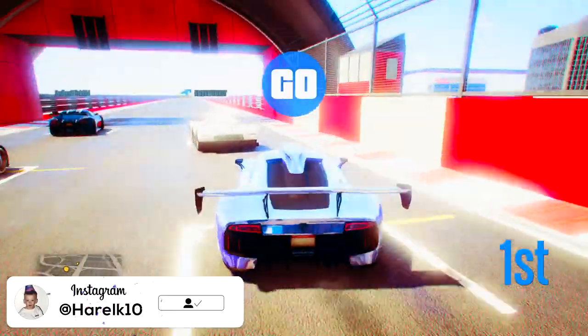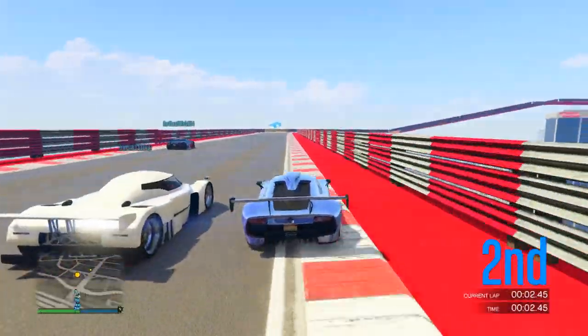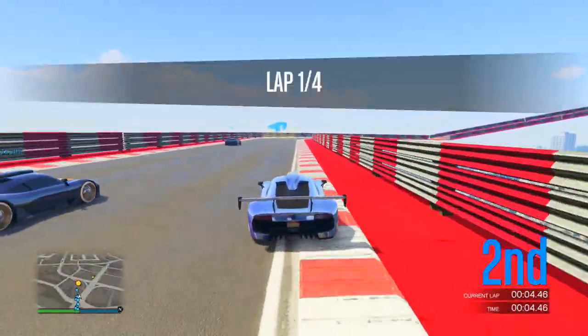Today I'm going to be showing you guys how to get the three easiest outfits in GTA 5 Online. These outfits include the paramedic outfit, the new SWAT team outfit, and the juggernaut outfit. I'm going to be showing you guys how to get all those in that order.